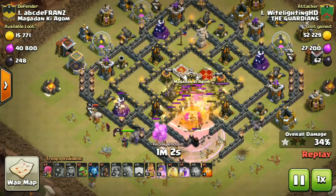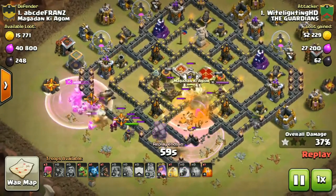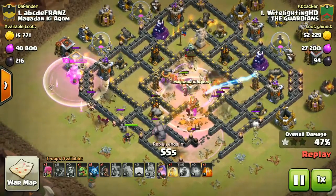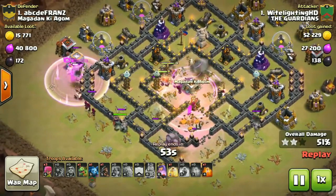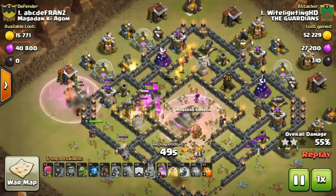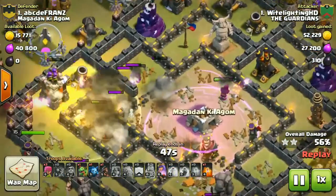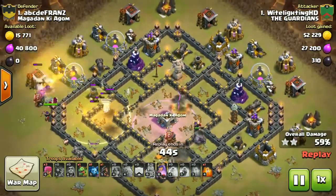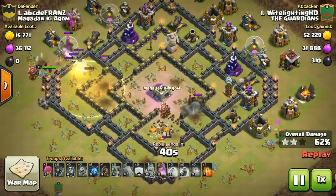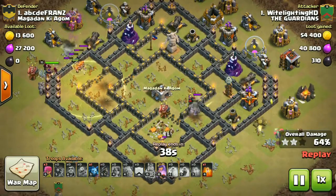Heal for the Valk, kill the CC, kill the king, kill the queen, kill the rest of the village. Almost getting all of this — look at this hero work, he takes out the AD, and because of that the baby dragon does some work on this area.